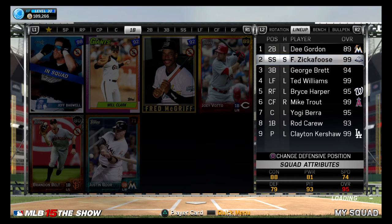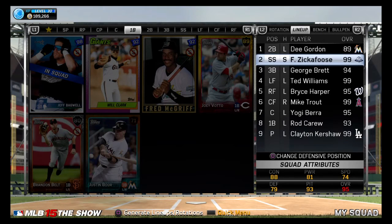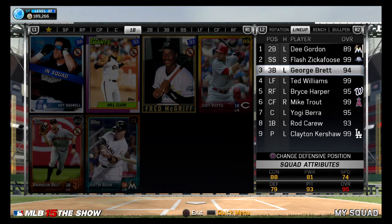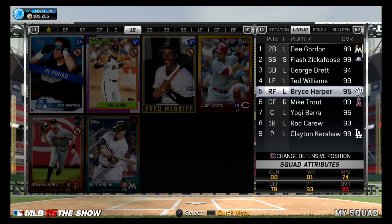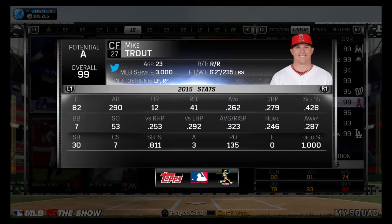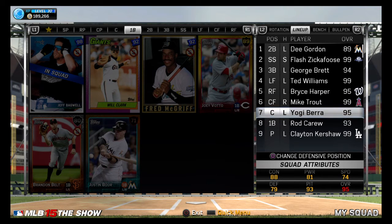Then my custom guy - you can look at his stats here, and I also have all the best equipment for him, so his attributes are a little ridiculous. George Brett, one of my favorite players. Ted Williams, 99-99 against righties. Bryce Harper, another one of my favorite players. Mike Trout - I'm not hitting too well with him. I don't hit well with righties against righties, but he still has the power and he's a fantastic fielder, so I couldn't justify leaving him out of the starting lineup.